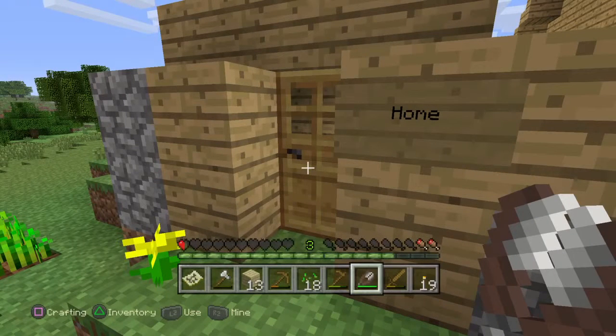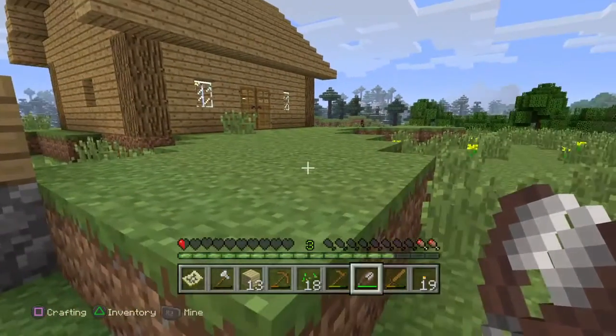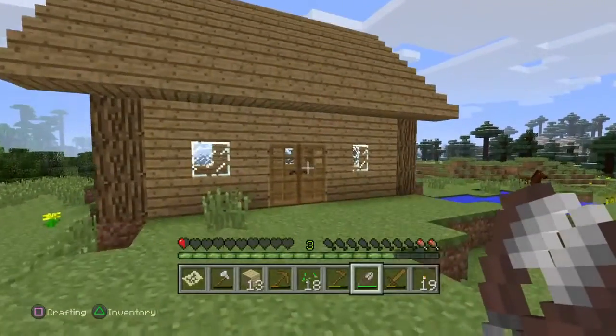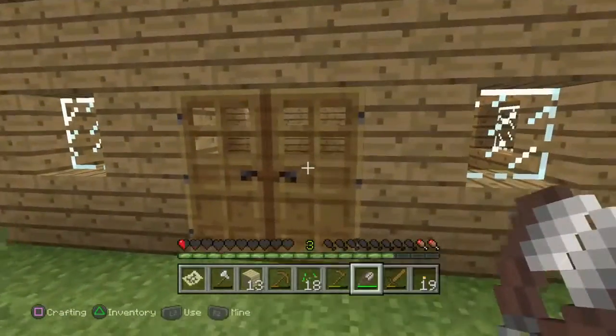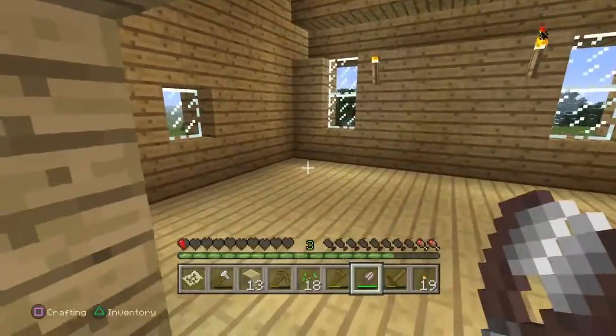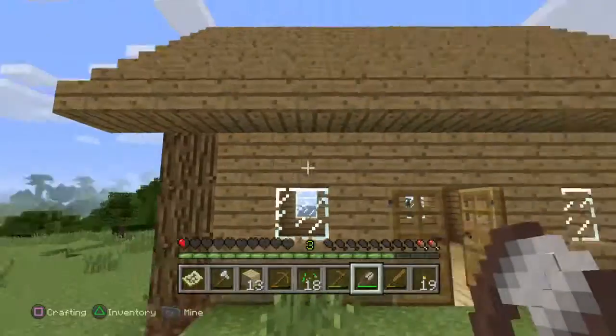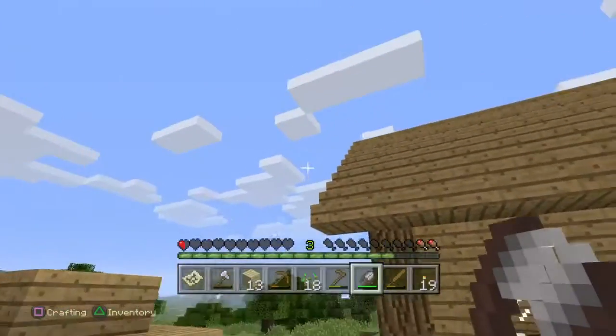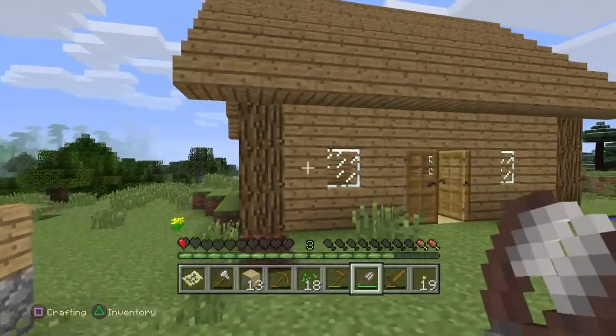Hello and welcome back to the world that still hasn't been named. As you can see we're back at my old house but I've got a new house. Here it is right next door to the old house. I've just finished it. It has a nice wood floor and a nice high ceiling so that it's quite visible in the landscape. The landscape is really flat so at least there's more chance of me actually finding it again.